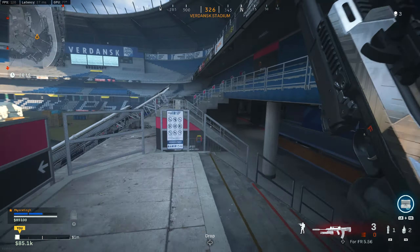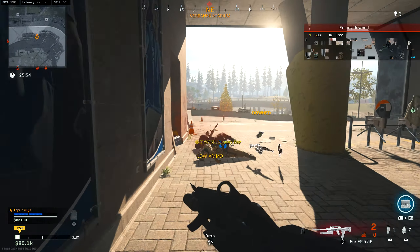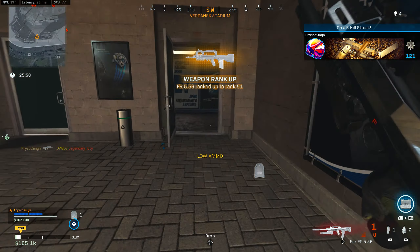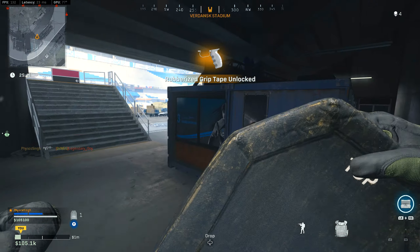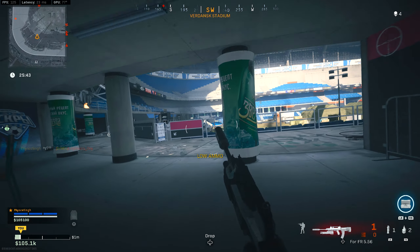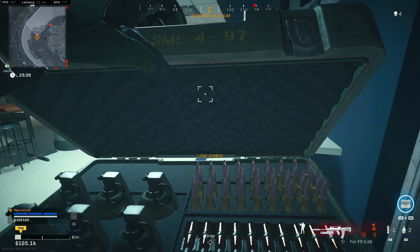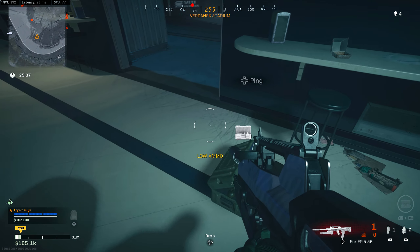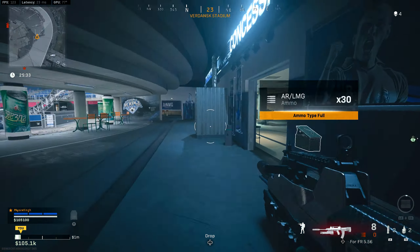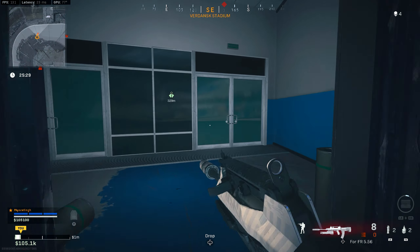At the moment, the FAMAS with the shotgun 12 gauge underbarrel is the most overpowered gun inside Warzone. In the most recent update they increased the damage range on the FAMAS, and what I believe happened is that they also increased the damage range on the 12 gauge shotgun barrel. This has made this gun literally a one shot kill to anywhere on the body up to 15 meters, meaning from 0 to 15 meters this gun has a zero time to kill — and no other gun in the entire game can compete with this.